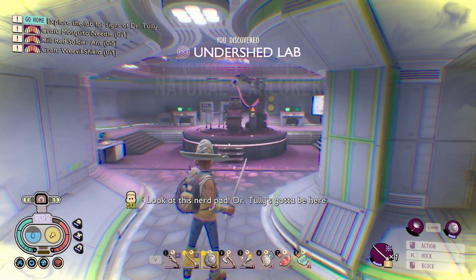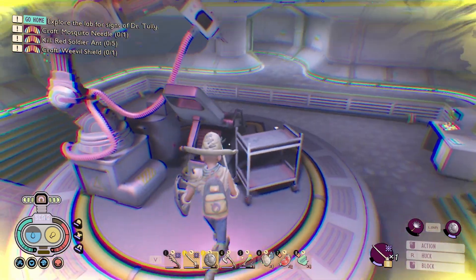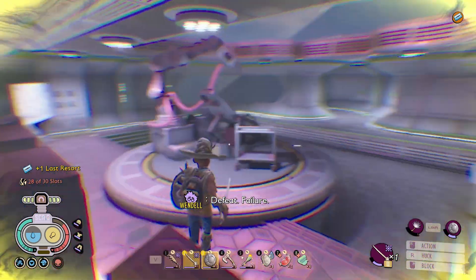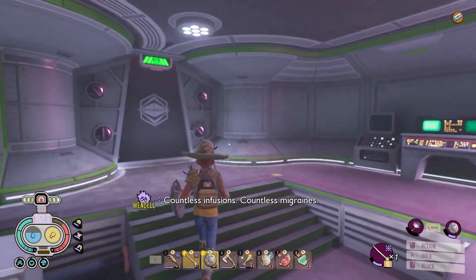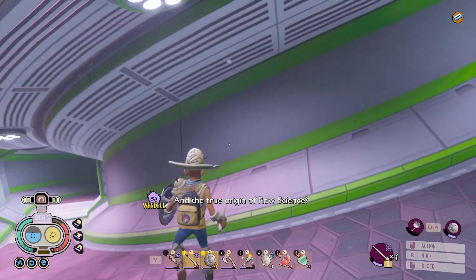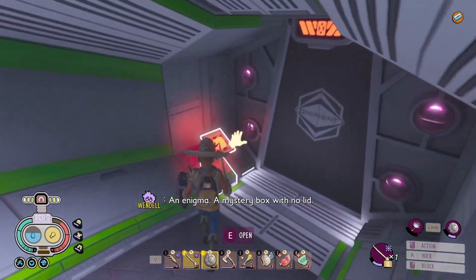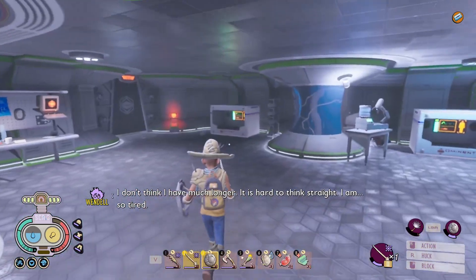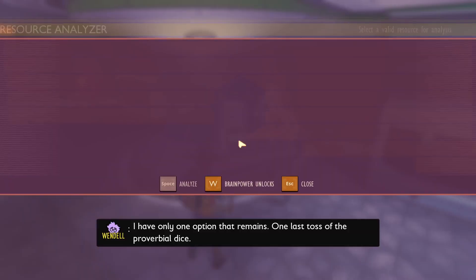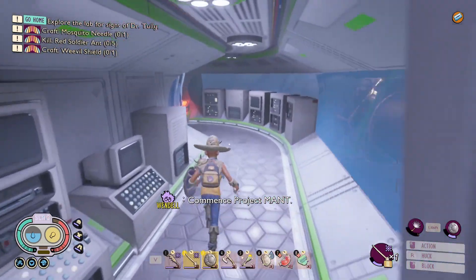Look at this nerd pad — Dr. Tully's gotta be here. When the poison wears off I can see a little better. Oh, chip. Defeat. Failure. Countless infusions. Countless migraines. I'm so shriveled now I can barely walk. What? That's all right — in the true origin of raw science? An enigma — a mystery box with no lead. I don't think I have much longer. It's hard to think straight. I am so tired. I have only one option that remains — one last toss of the proverbial dice. Commence... Project Mant.